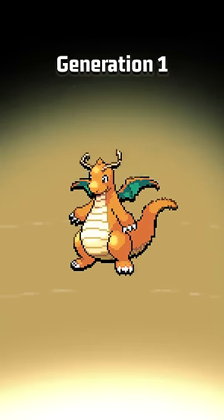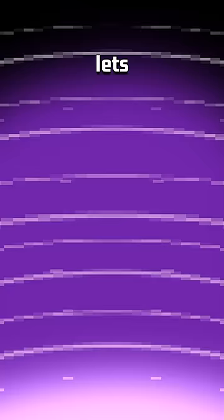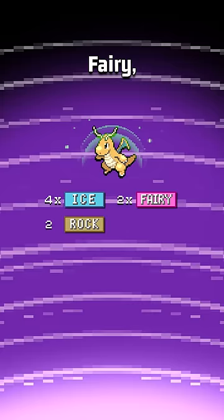Dragonite is the best generation 1 Pokemon in Scarlet and Violet. Dragonite's hidden ability is Multiscale, which halves damage from attacks if Dragonite is at full HP. This lets Dragonite live even 4 times effective Ice moves, as well as 2 times effective Fairy, Rock, and Dragon moves from full HP.